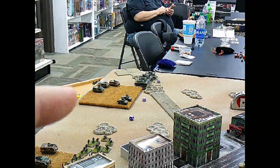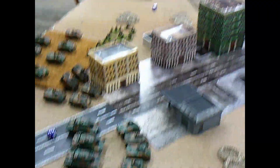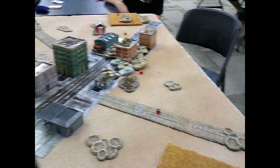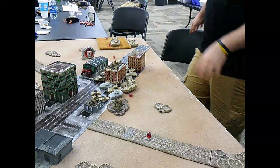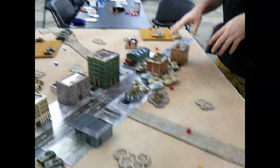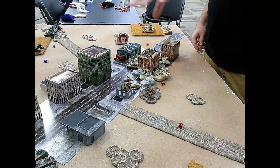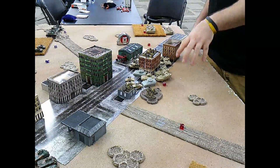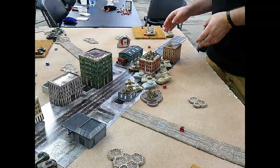I also have TOWs and a Hammerhead scout unit with an FO observer. Paul piled up in the opposite corner, mostly around the center building to get cover on the first turn - he doesn't want me getting side shots with all the tanks coming around his flank.